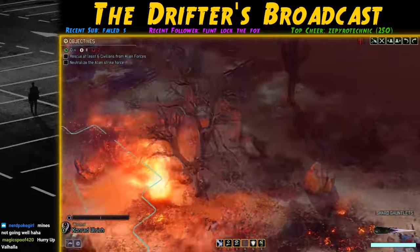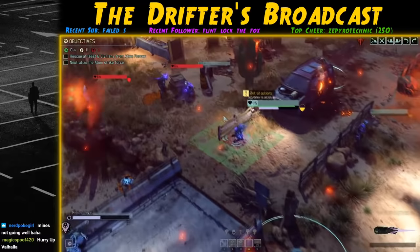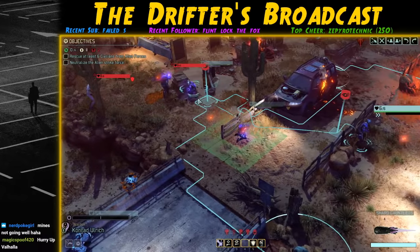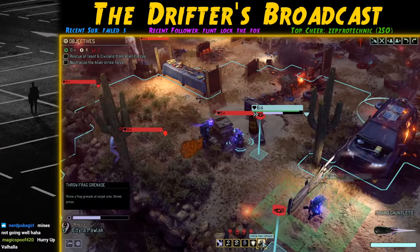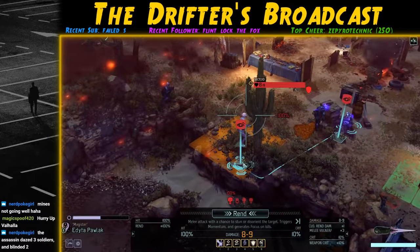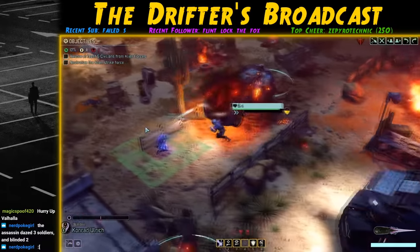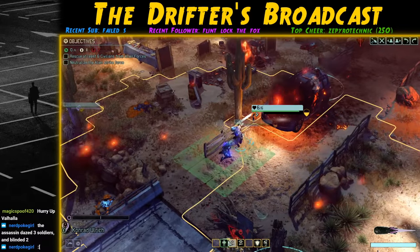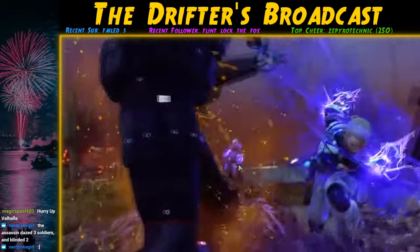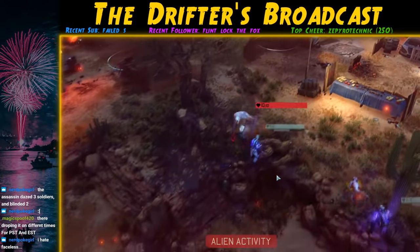I take a minute to regain my composure. I decide the first thing to do is take out the Sectoid — Magister has one Focus from finishing the trooper, so her Rend gains a bonus point of damage, guaranteed to take out the Sectoid and the zombie with it. The risk pays off as she avoids the overwatch shot. I move Warden next to Petrova to remove her daze status, then Carpenter takes out the trooper.